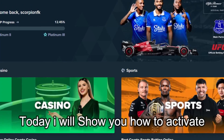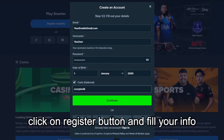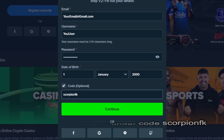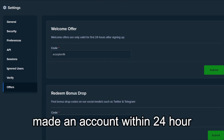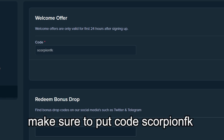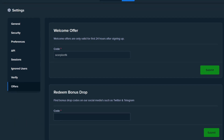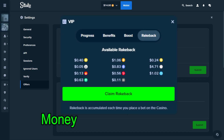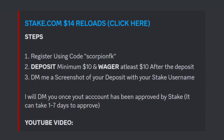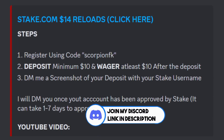Today I'll show you how to activate a $14 reload on your Stake account. First, click the register button and fill in your information. Make sure to register under code SCORPIONFK. If you've already made an account, within 24 hours head to Settings > Offers and enter code SCORPIONFK in the welcome offer. That gets you eligible for a $14 reload and 10% instant rakeback — money back on all your bets. To activate the reload, make your first deposit of $10, wager at least $10, then join the Discord server and send me a DM with your username and proof of deposit. Good luck!